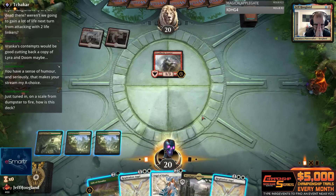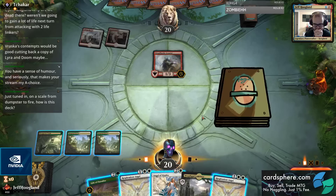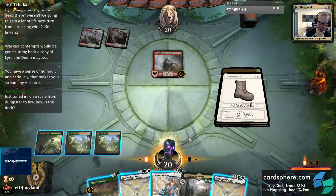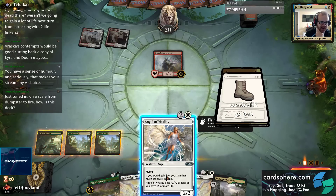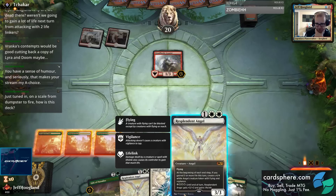What's the best sequence here to try and trigger Resplendent Angel's ability? I'm not sure I really have a good one. It kind of feels like I'm not convinced this card is constructed playable - it really feels like a limited card.